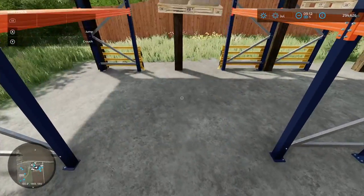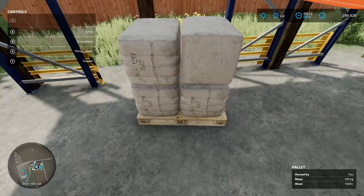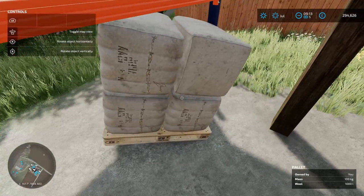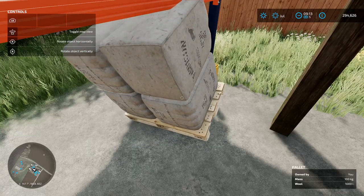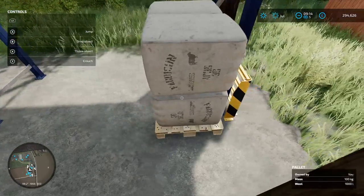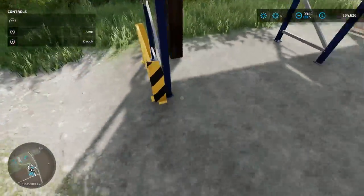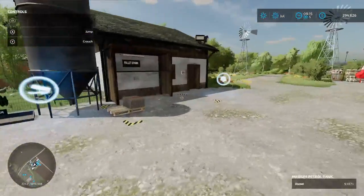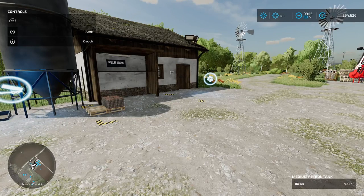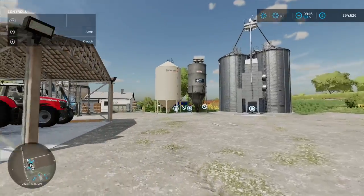I just dropped it — I've somehow just threw it, oh it's not going well today. There we go, I reckon we should get at least three along the bottom. We're definitely going to be storing wool for a while. We will not be selling it because wool is going to be part of our production — we need to get a spinnery and a tailor shop. We may not keep those particular sheep; we may get an actual sheep pen at some point.